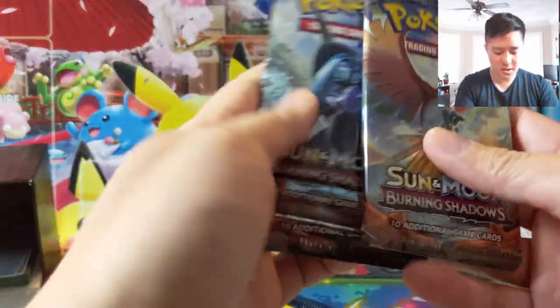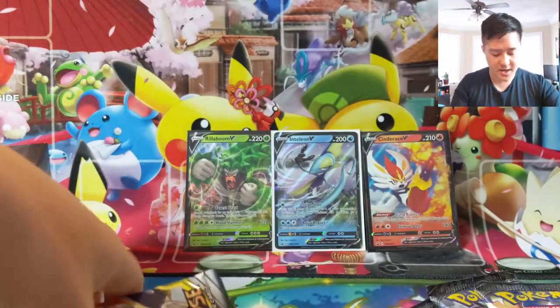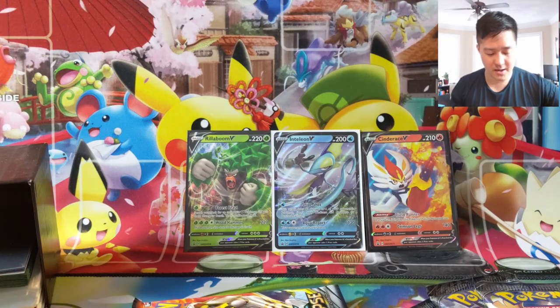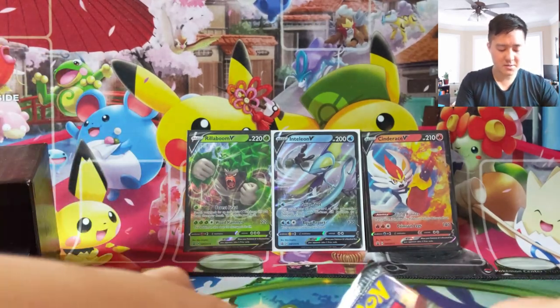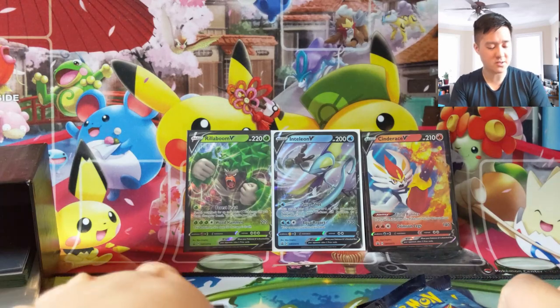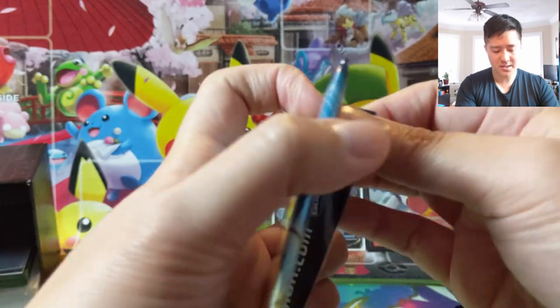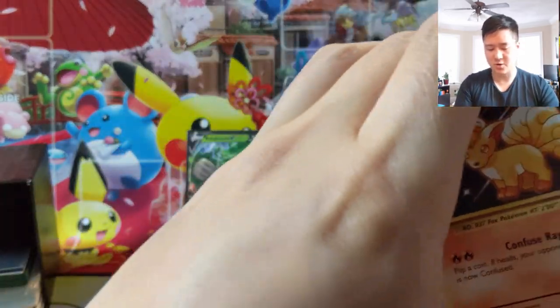I do like the pack selection. It looks like we have - wait a minute - burning shadows, standard evolutions, cosmic eclipse, and of course sword and shield. Pretty happy with that. The one I'm least excited about is evolutions, so we'll start there: evolutions, cosmic eclipse, burning shadows, and then finally sword and shield. Keep an eye out for deals on these products because compared to the tag team tins it's not as strong.